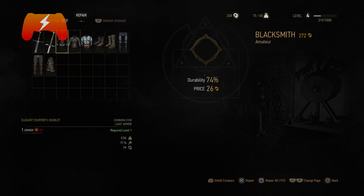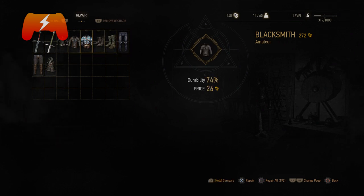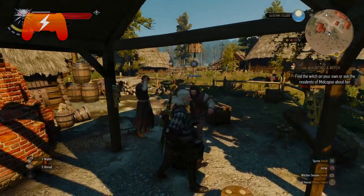Same counts for the rest of your armor. So that's it — that's how you repair your stuff in The Witcher 3 Wild Hunt. And oh my god, this game is fucking beautiful.